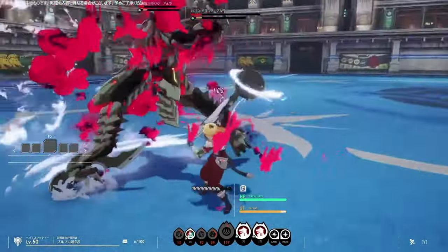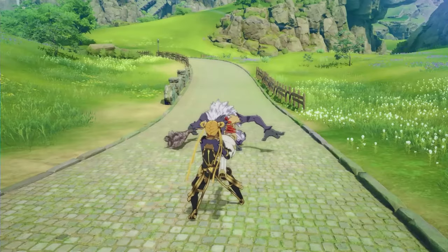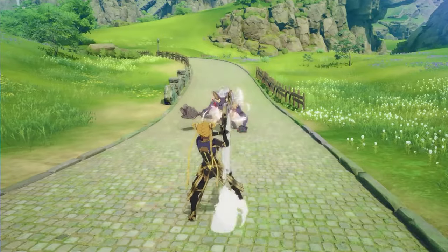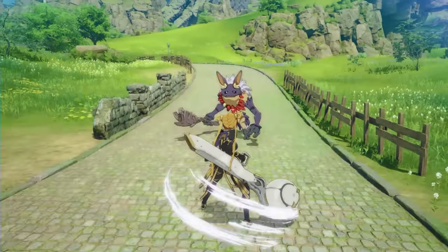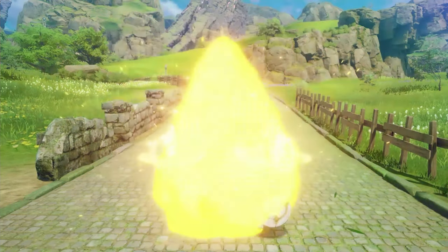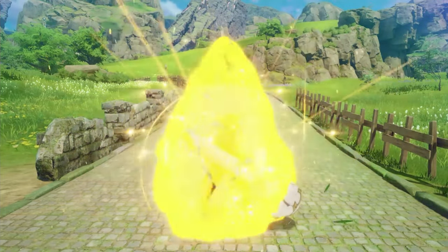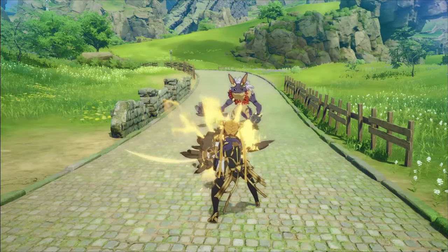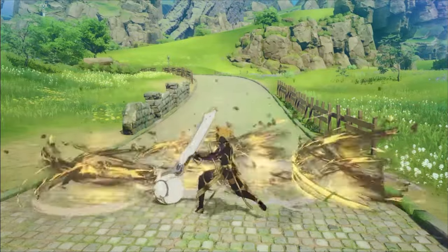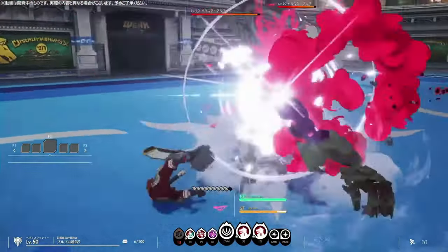Looking at the skill preview on the website — since none of these are translated, I'm making assumptions based on what I'm seeing. One skill appears to shoot a ball out to stagger and pull opponents closer, likely a CC to bring mobs toward you and away from your party. Another looks like a hard AOE CC and knockdown for enemies in the vicinity. One skill appears to grant super armor — likely a massive defense buff so you can tank damage without being CC'd or knocked down. There's a ranged ability where you charge up a blast to shoot at enemies. Another skill creates a big circle of dust tornadoes, possibly knocking opponents into the air as another form of CC.